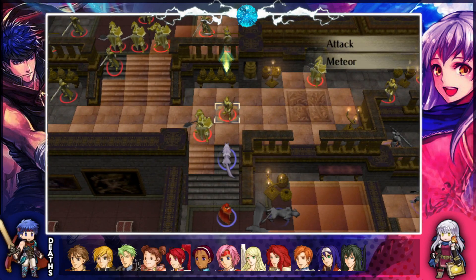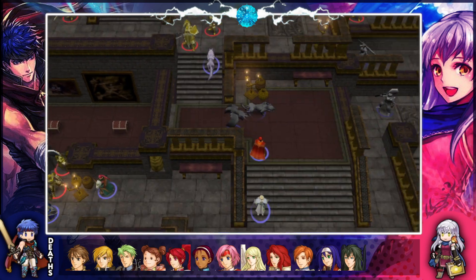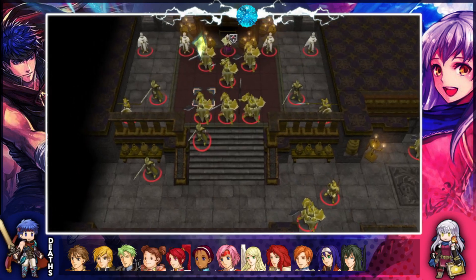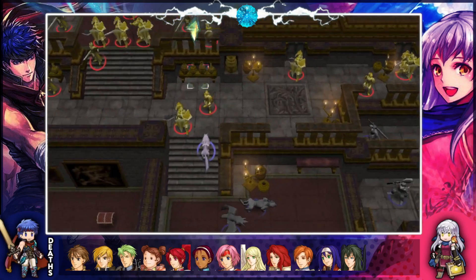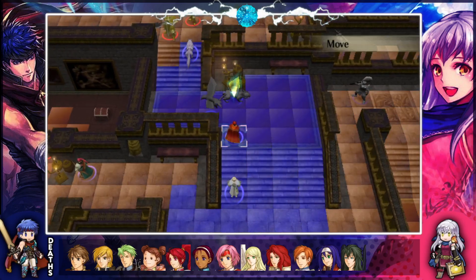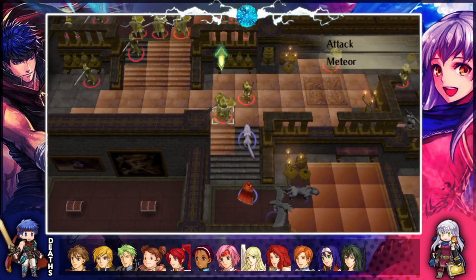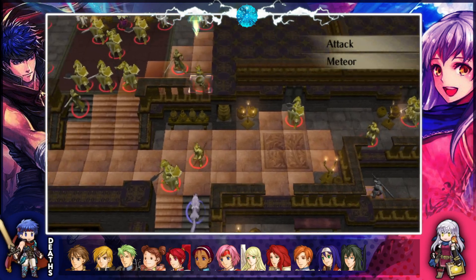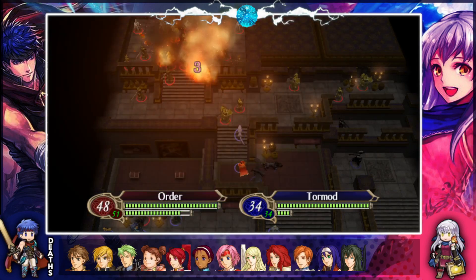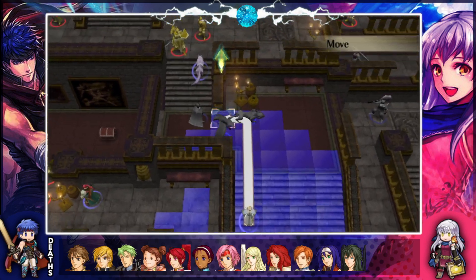I can Meteor a general to put him in KO range for Nyla. What about one of these three guys in that row? Nyla can't player phase attack that guy. It has to be from here if we're figuring. If Nyla can player phase attack it though then maybe we don't care. Would she like to refresh her pure water? I think I just did it last turn. So we can just attack the general — we don't need to Meteor.